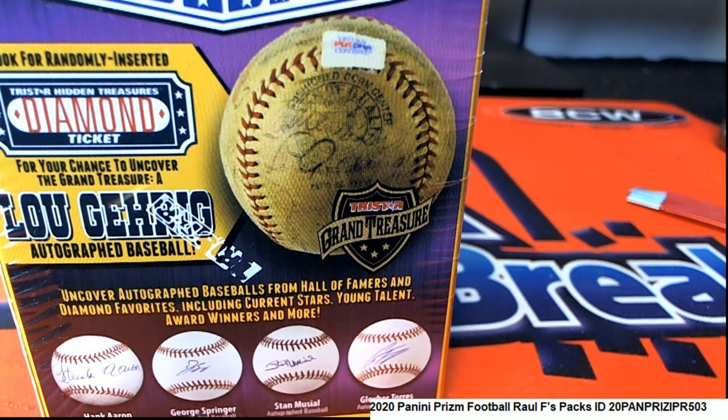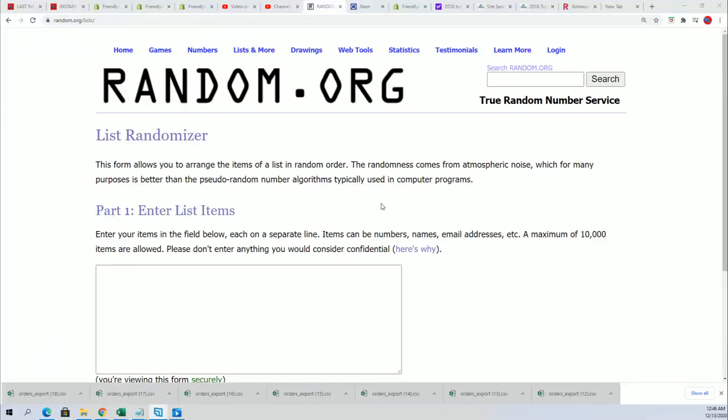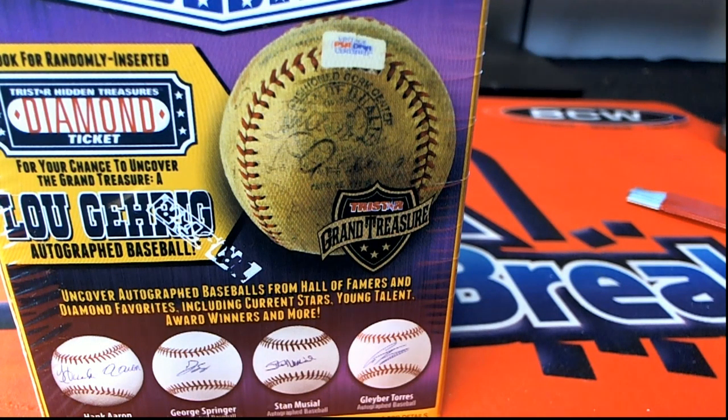It's time to rip open and hit something big in this autograph baseball box break. We're going to do it randomly and everybody's going to say last name letter.